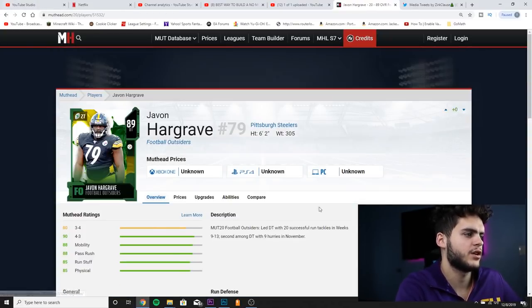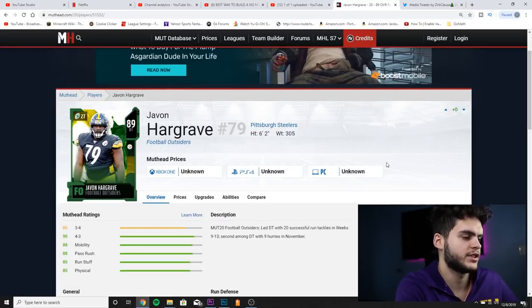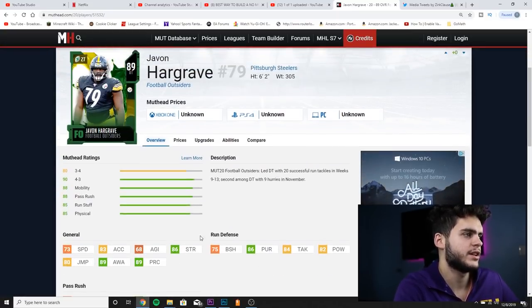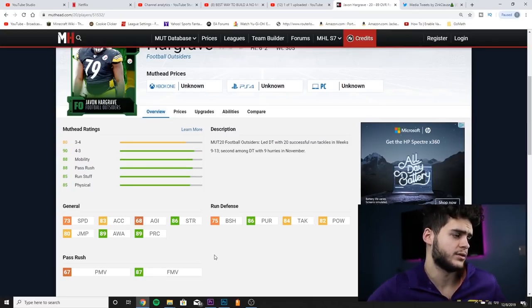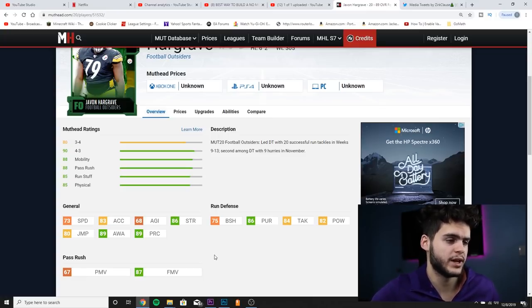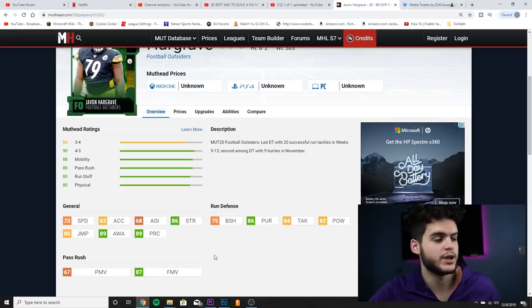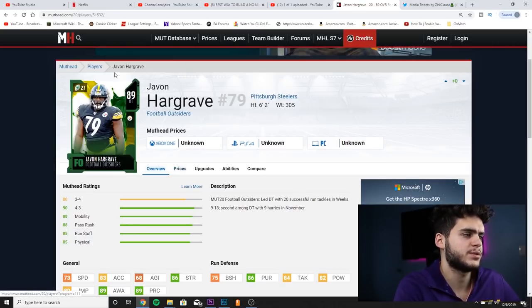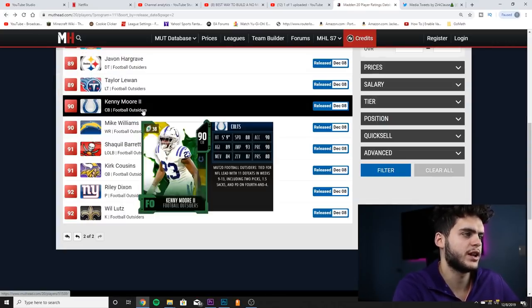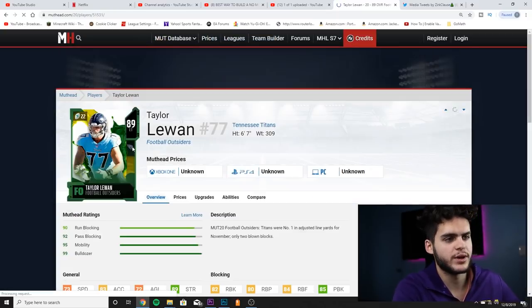Next we have Javon Hargrave, 89 overall defensive tackle. He has 73 speed, 83 acceleration, 86 strength, 80 jumping, 89 awareness, 89 play recognition, 75 block shed — really bad — 86 pursuit, 84 tackle, 82 hit power, and 87 finesse move. The finesse move is solid for a DT so he can pass rush, but he can't really run stuff. Average defensive tackle — good for a Steelers theme team but I wouldn't recommend picking him up otherwise.